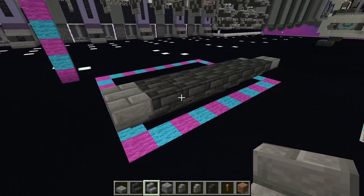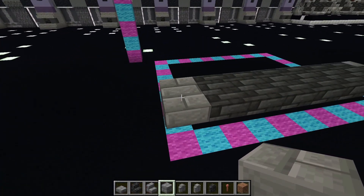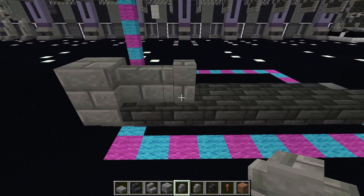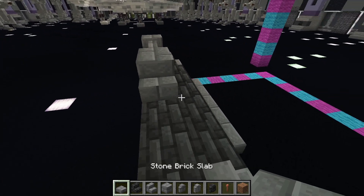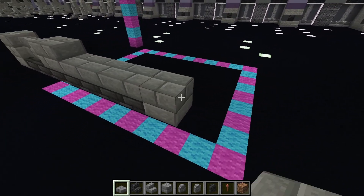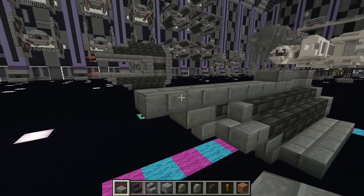Coming to the back of the ship once more, we're going to place a stone brick, then two stone brick walls, then another stone brick, then facing the back of the ship place a stone brick stair, and then place five stone brick slabs on the lower half.